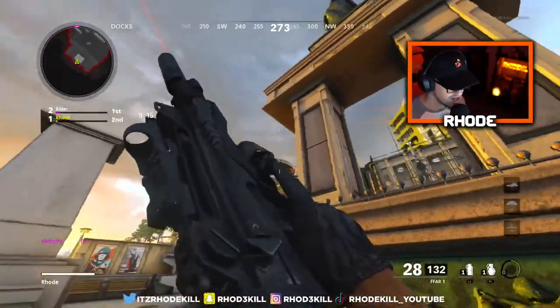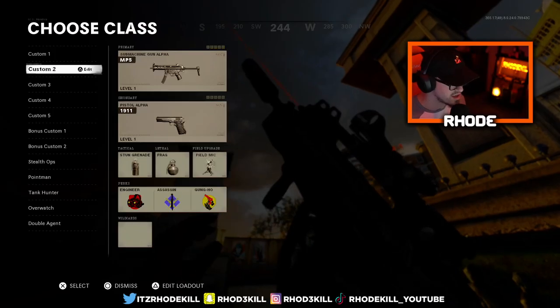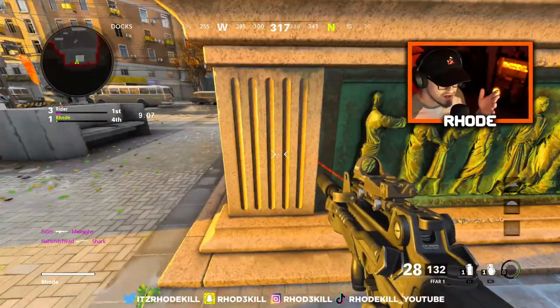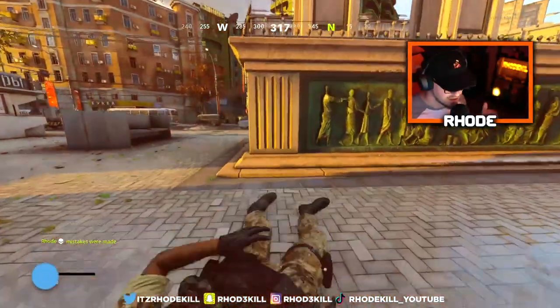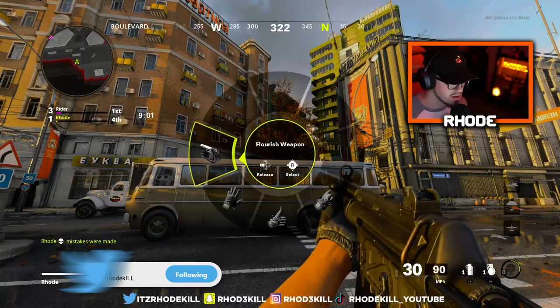There you go — you can inspect your weapon. We'll look at a couple different ones really quick. Let me change my class and go to the MP5. That's how you do it, especially if you need content like me — gotta do this for screenshots and thumbnails. Left d-pad, right analog stick to the left.